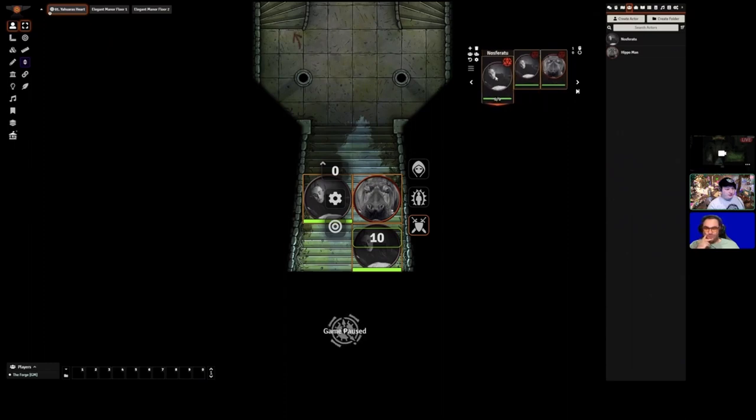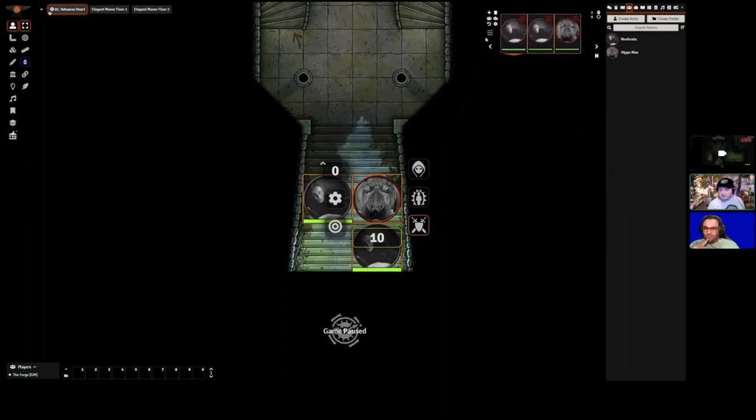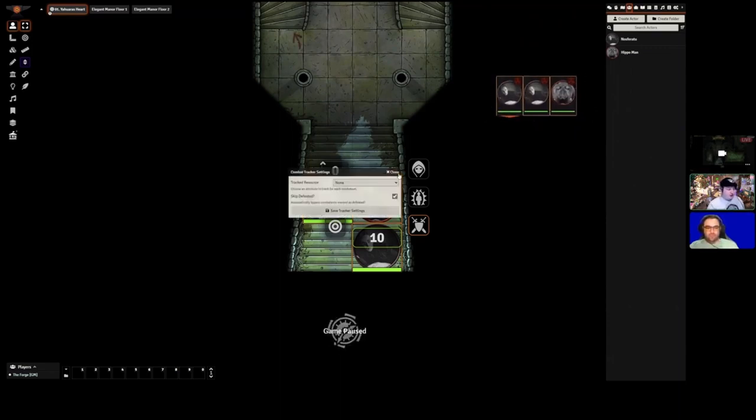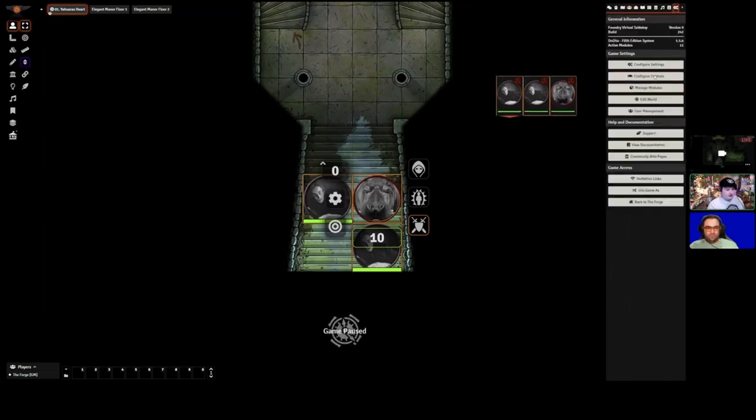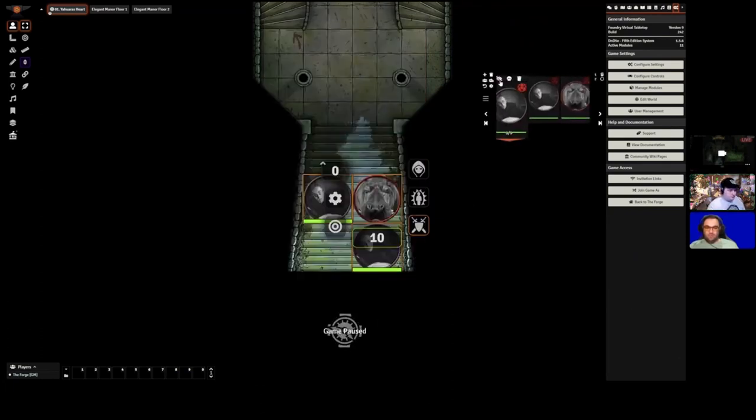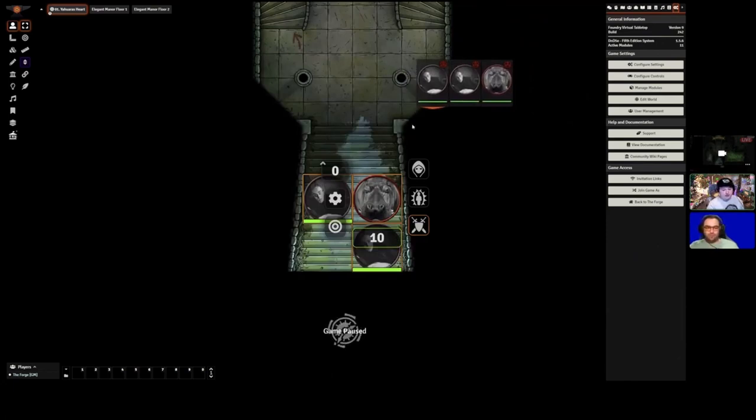You might notice a different initiative window — this is Combat Carousel, a module by Irrational, a former developer of Forge alongside Kakaroto and others, though Kakaroto is not former. It is free and very delightful. It has a lot of features and nicely compacts the tracker. You can go through each turn and at the end it brings it back to the start. You can customize the tracker in settings — change icons, make it larger.